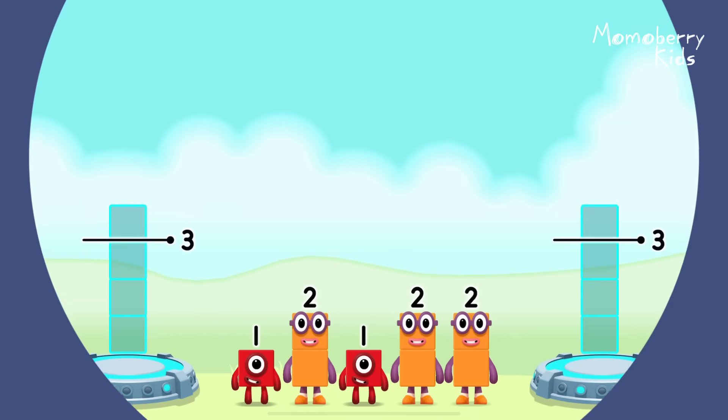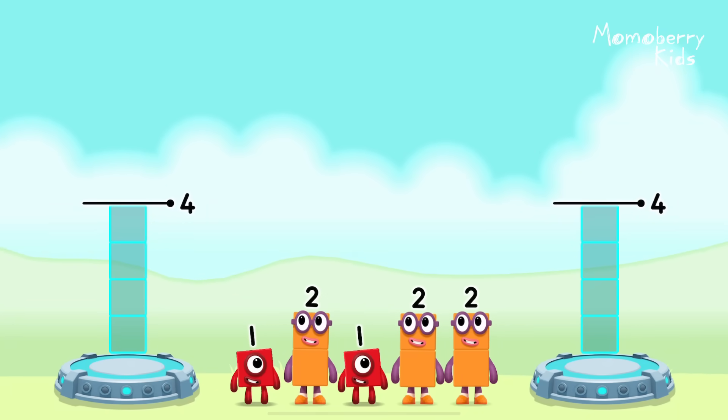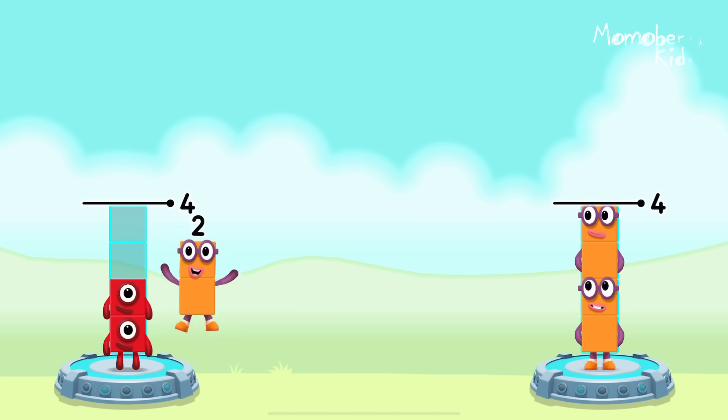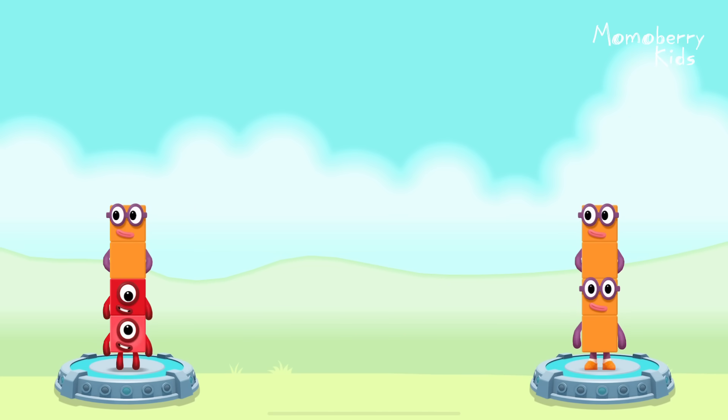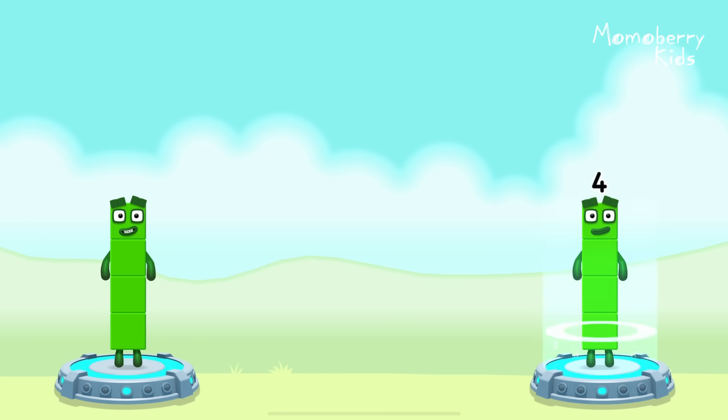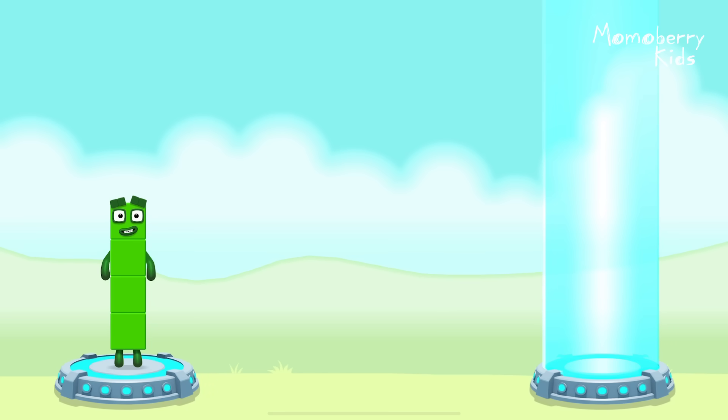Share the number blocks evenly to make two groups of four. You solved it! One plus one plus two equals four. Two plus two equals four.